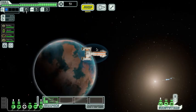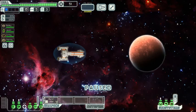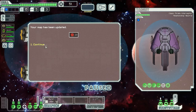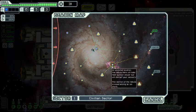Let's jump to the next beacon. A good strategy is to explore, but not too much, so that the rebel fleet attacks you. Mercenaries are swarming the galaxy now, knowing that their less-than-legal services are in demand during this period of unrest. One is waiting at this beacon and hails you. I'll hire him to scout the sector so I can see what's coming.